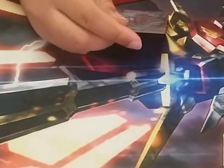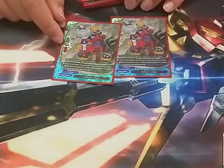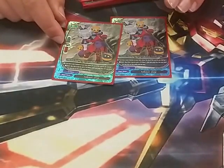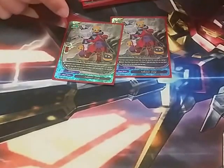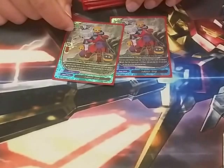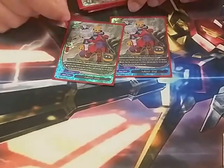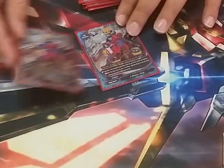Next is a new addition to the deck, which is Follower Gap. He becomes a size 0 if you have a size 3 on the board, but the main reason we play him is because you can pay 2 life to add any card that has 72-pillar attribute. So you can search out set spells, the new item we play, or one of our 72-pillar monsters that we need. It just helps us fill in the missing pieces to make the deck better.